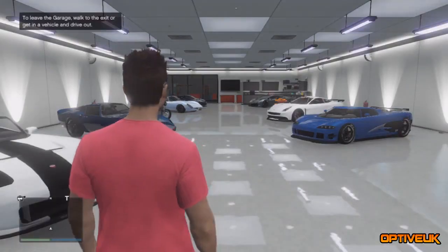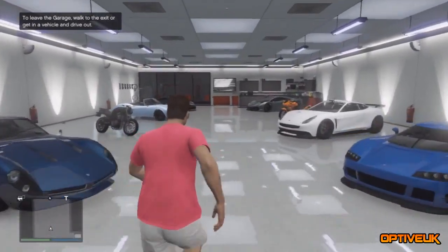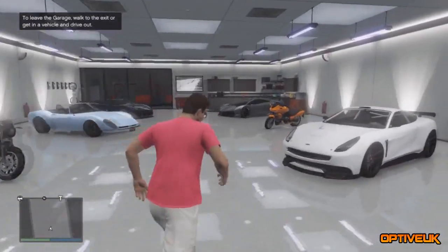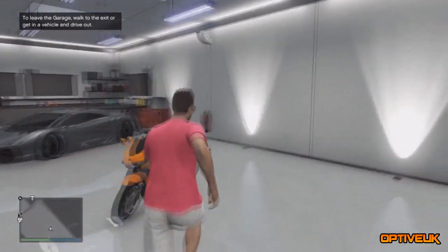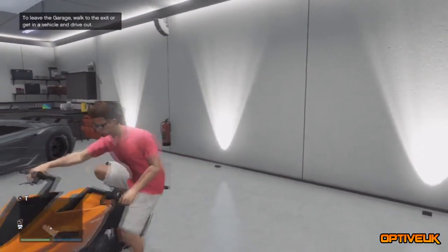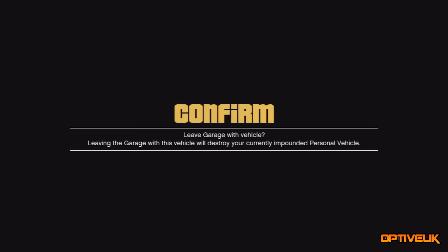Once you are entering your garage, pick the vehicle that you increased the value on. This vehicle — my Dinker Thrust — I did increase the value on yesterday. If you want to watch my previous video on how to increase the bike's value first, go check that out; there'll be a link in the description. Do that video first, then come back and do the money glitch. Once on the bike, just drive it out.